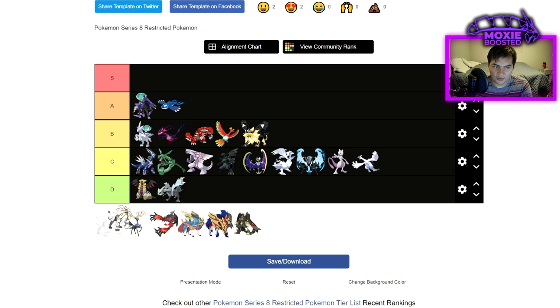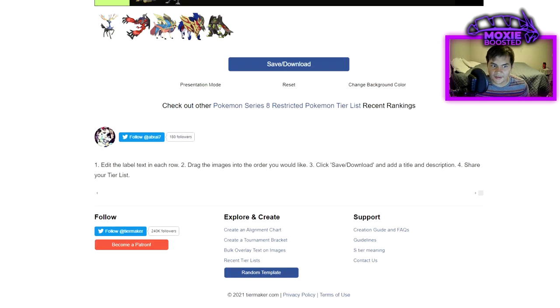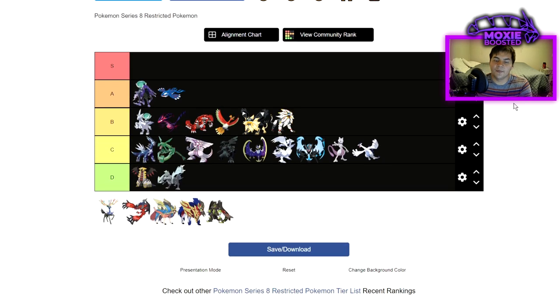Solgaleo — you could make a case for B tier. It's a decent Weakness Policy Pokemon, immune to speed drops from Regieleki, and just hits things pretty hard. I'd put it bottom B tier. We have seen Solgaleo used to decent results in the Dynamax format, but losing access to Max Steel Spike and Max Quake is really big for it. It still hits things quite hard and needs to be careful with Calyrex Shadow, but with proper support it should be fine. It's probably better than everything in C tier but not as good as most things in B tier.